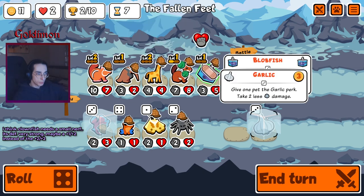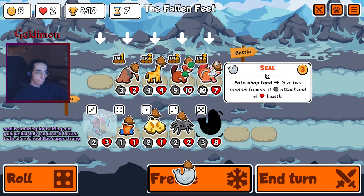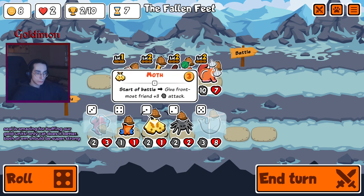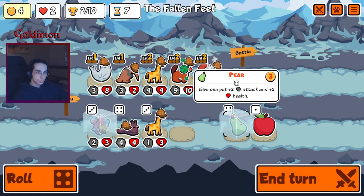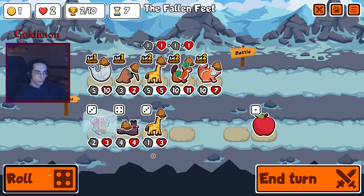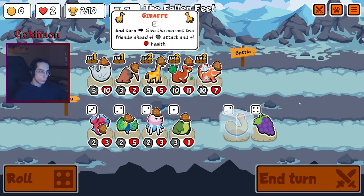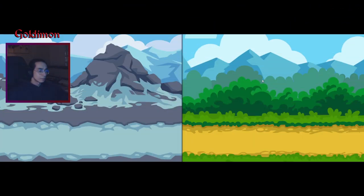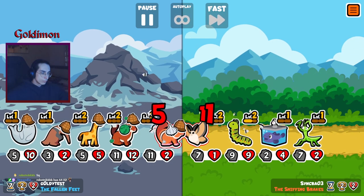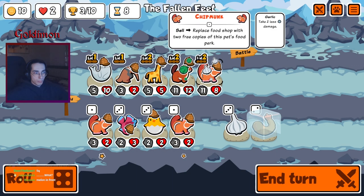We're back on 2 HP beam. Seal — that's nice. Give me these. Betafish plus pill. I don't think we're going to do that anymore. We should buff seal. Melon sucks being on 2 HP. Finally, since we're good enough to stop losing melon in front.